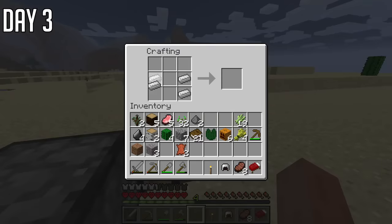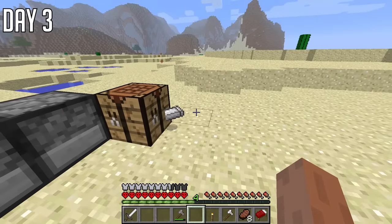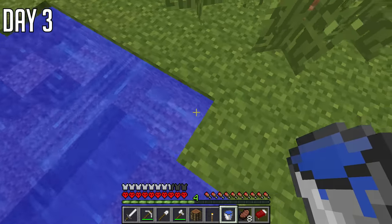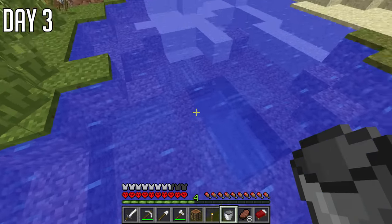Funny creepers aside, I collected some iron in this cave. I also had my first creeper explode on me but it didn't do much damage. I found that mobs just really have weird pathing and struggle to get to you a lot of the time, which is kind of funny. I also discovered dead bushes don't drop sticks, which is weird. I made myself some iron armor — but why does it shoot the iron out of the crafting table? It doesn't go in your inventory, it shoots it out. So annoying.